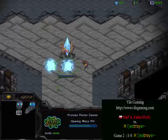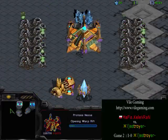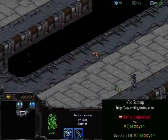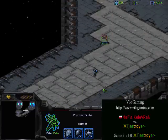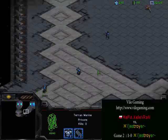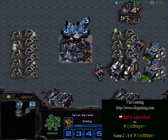Two cannons going up at the choke — that is going to be plenty, cutting off any marines. The marines are not going to be able to get in early. He has three marines moving out but still doesn't know where the Protoss is, and the Protoss just found the Terran — both know what they are now. The Terran wants to get that probe but it went back — no cheese build in his base, that probe is not going to be able to do anything.